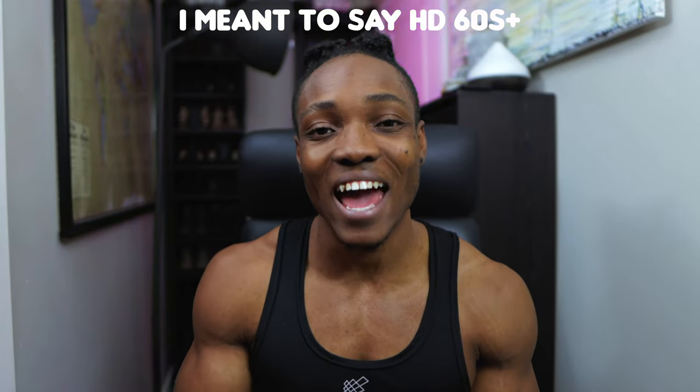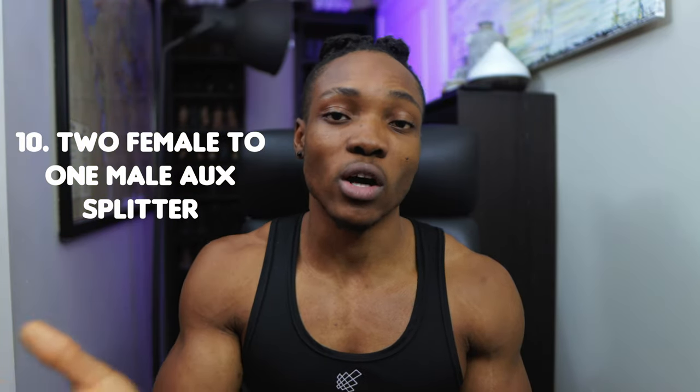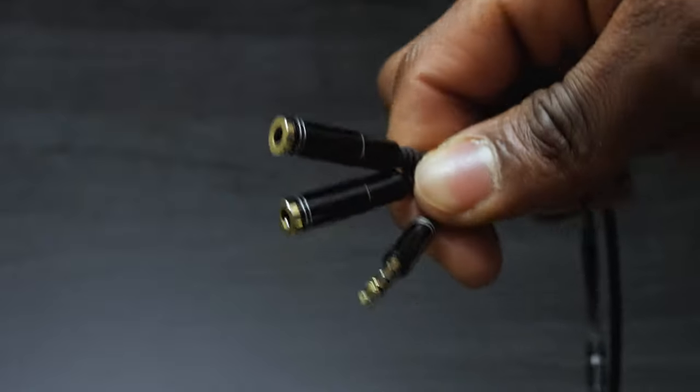The Elgato HD60S needs to take audio out of the console and from your party chat and transmit it online, as well as take in-game sound from the TV. So you want to have both sounds going through to your live stream. The last cable you're going to need is an aux splitter — a two-female-end to one-male-end cable. This is how you split the audio coming out of your controller, which includes the chat and the game sound.